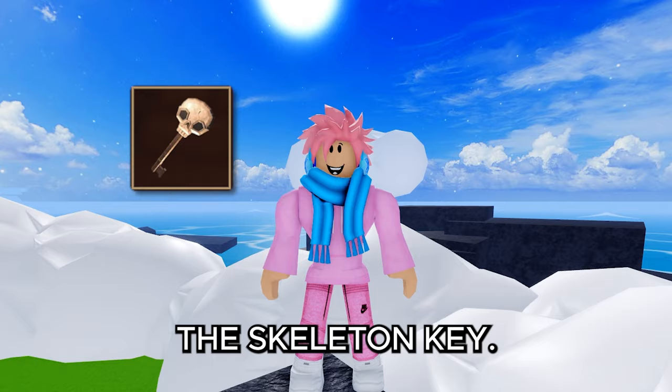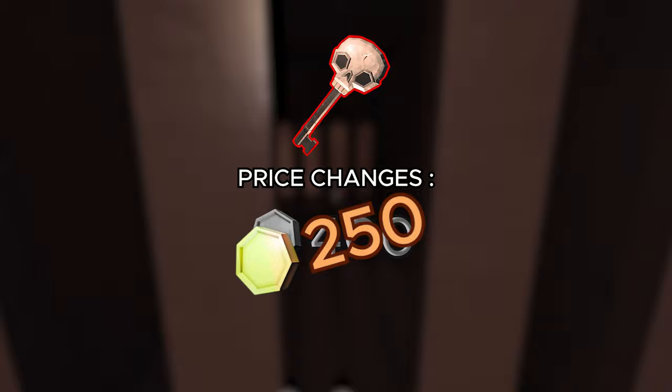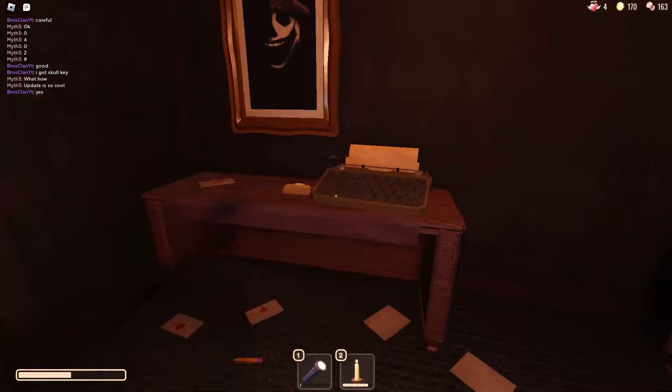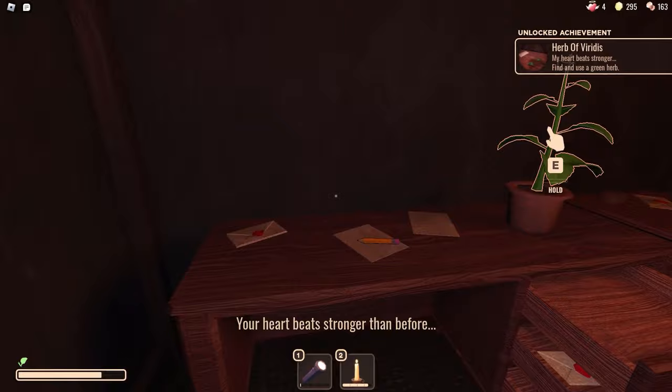The skeleton key can be bought for 300 coins at Jeff's shop, or more rarely found inside containers or on top of tables. It used to cost 400 coins, and before that 250, but it's now balanced at 300. The skeleton key is used on the skeleton door in the abandoned hospital at the infirmary — after use it dissolves and lets you enter the room inside, which contains the herb of verdidus and many drawers full of gold.